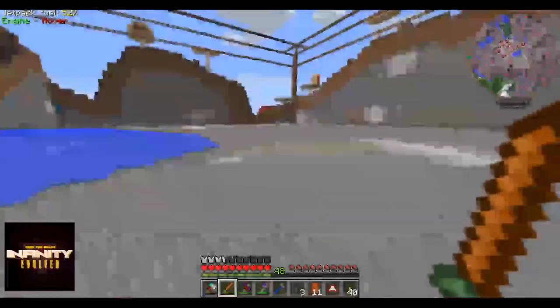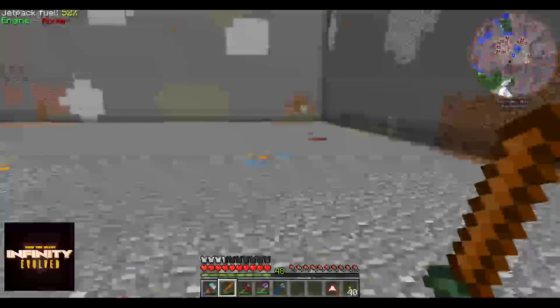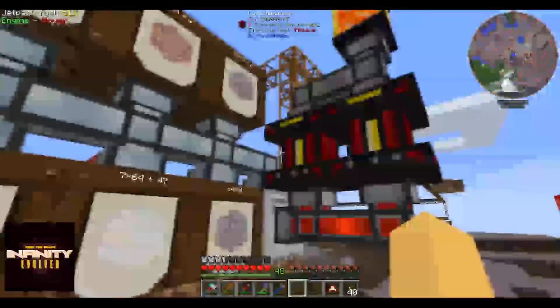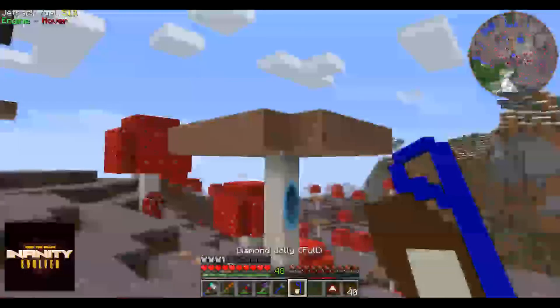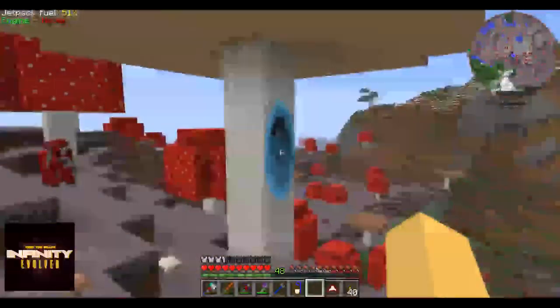So this quarry's barely gone anywhere, but it is quite a big quarry — the maximum size, I think it's 64 by 64. But now it should go way faster because I have this lava generator here. But that means the storage is going to fill up way faster. I'll show you in a minute how much cobblestone we have.